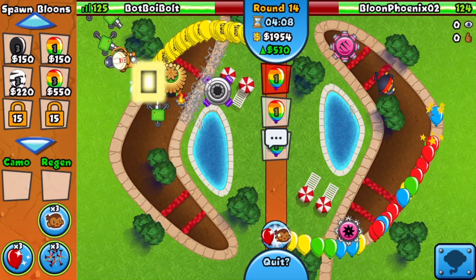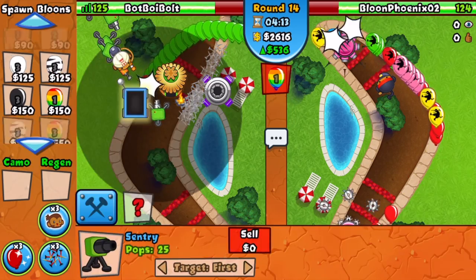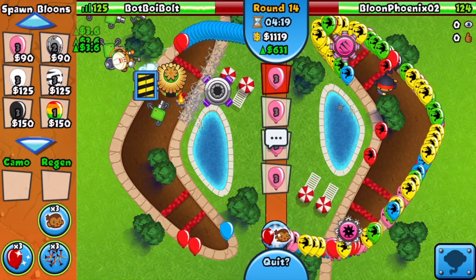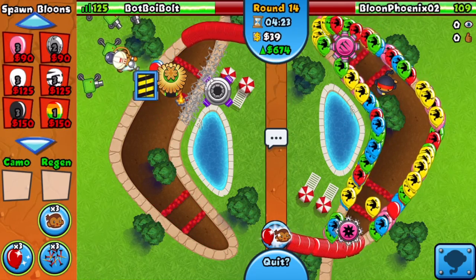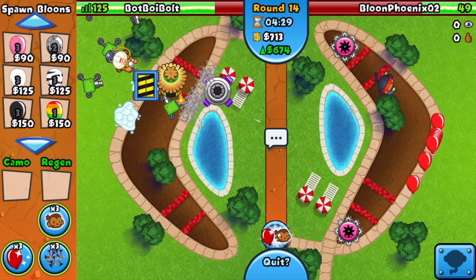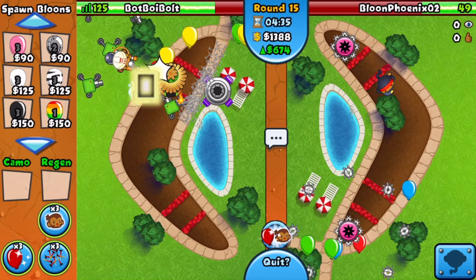He's ecoing now with constant yellows — yes, this is what we like to see. I'll eco back with constant pinks. I want to upgrade the Spike Factory more. He can't even defend that round — Phoenix boost that please! Oh my god, he plays just like me — just tanking all those lives.